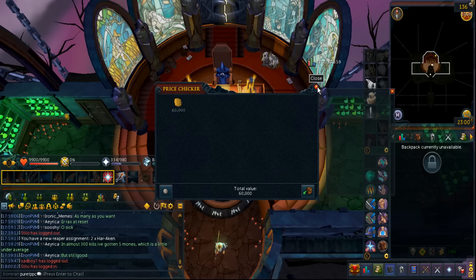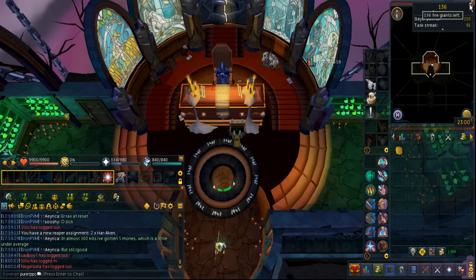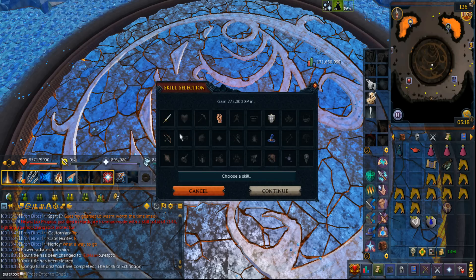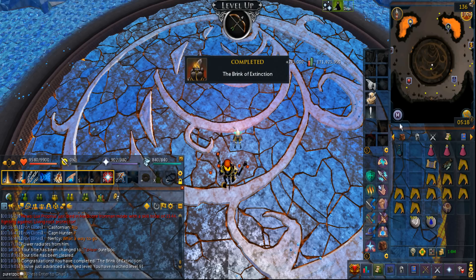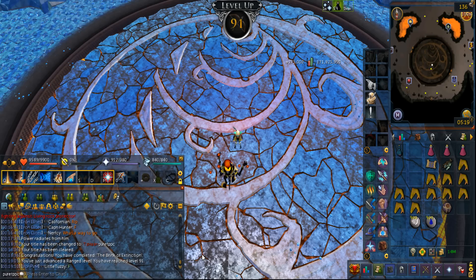That costed me 300 Reaper Points and I still need an Onyx to this day. I got a Harakken task. Just finished the Brink of Extinction quest, which means now I can finally start crafting the Obsidian Armor — it will really reduce the damage when I'm doing Fight Kiln. I also get a really good XP lamp which will give me 275k XP. Range would be the best choice. I do get a level off of this and I'm 91 range. It took me around 30 minutes to do this quest — honestly it's not all that hard, the only real problem is the puzzles can be a little bit confusing.